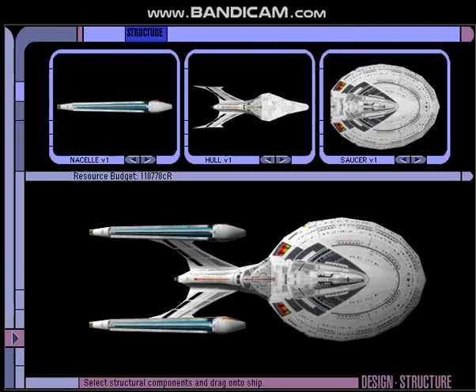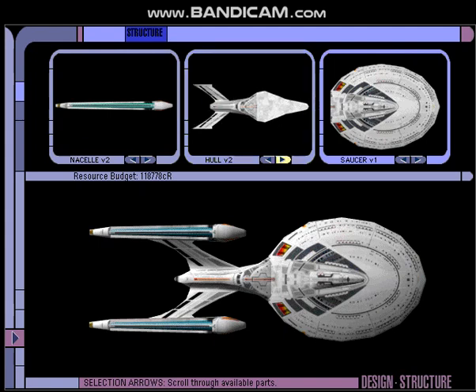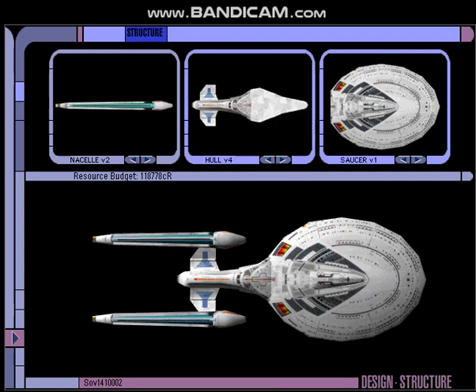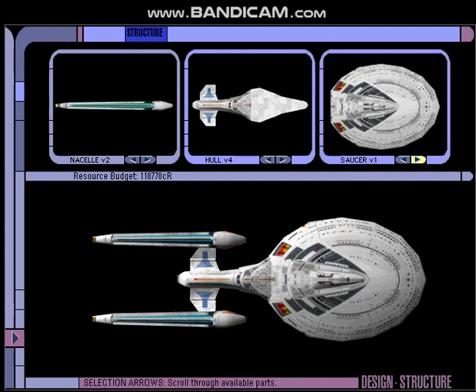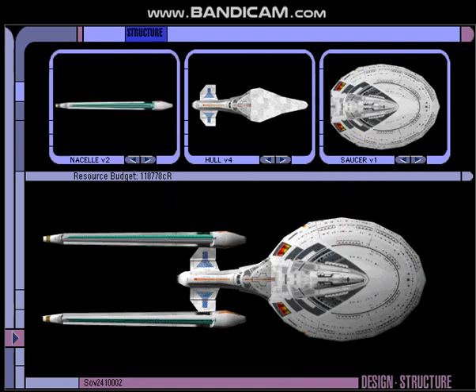Just take a quick scroll through the options for the nacelles. Now let's look at the hull. Maybe we'll try that one and see what that looks like. Now let's look at the saucer — interesting shapes there. I think I'll stick with the original there and go for number 2 on the nacelles. Got some kind of long ones there, so let's see what that looks like.